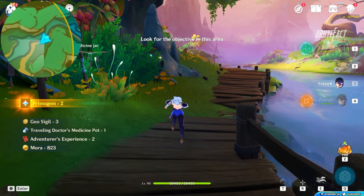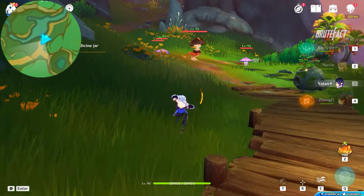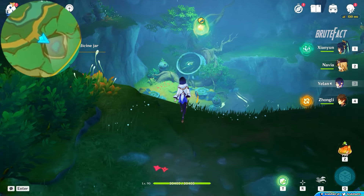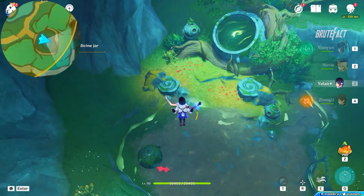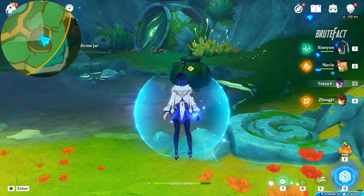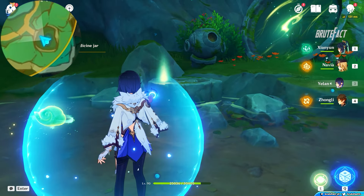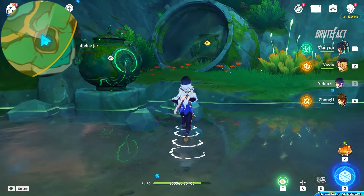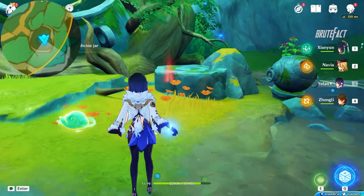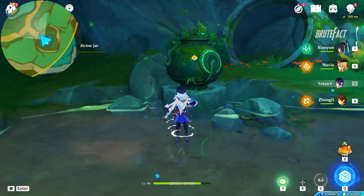Head straight and turn left from the shroom enemies. Take the pot and place it to the platform in front of you. Collect the second pot and place it to the opposite side platform. Now take the first pot and place it to the second platform to free the butterfly.